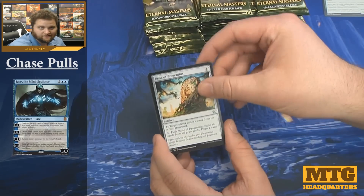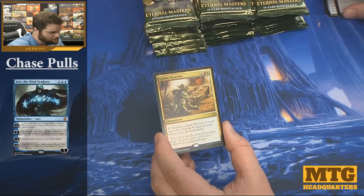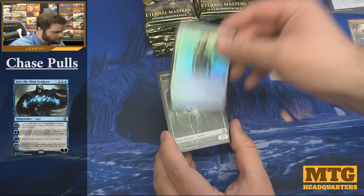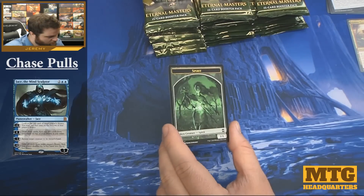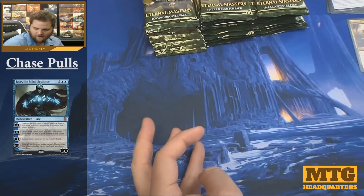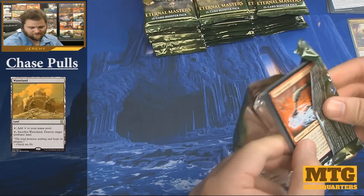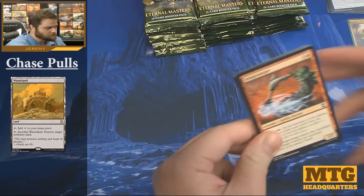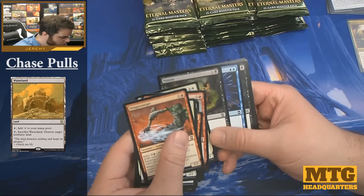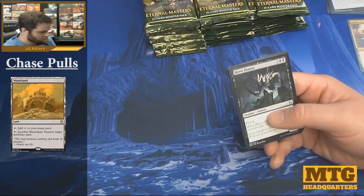Relic of Progenitus, Animate Dead, and our very first rare is Goblin Trenches. Our foil in the pack is a Pacifism. Here we have our first spirit token with the puzzle on the back of the token — that should be interesting. I know the internet already solved it, but these cards all have a bit of a bend to them.